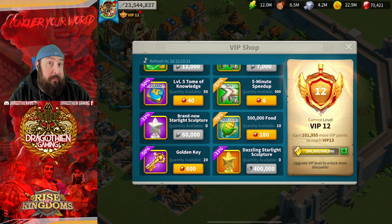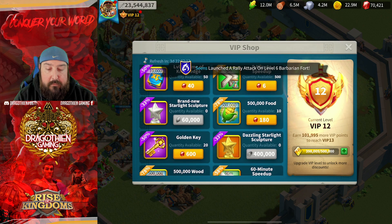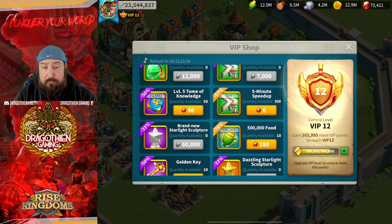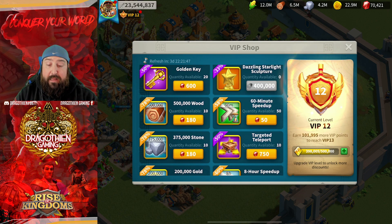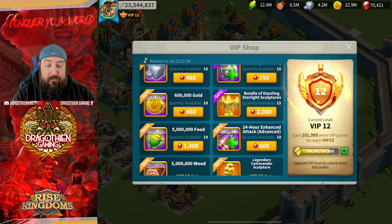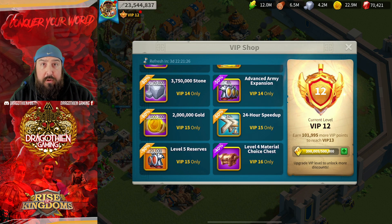I'm on my alt right now because I've already done this on my main, but I want to show you how to do it. Looking at the VIP shop speed ups — for the five minute speed ups, the value is over one gem per minute: five minutes for six gems, that's 1.2 gems per minute. The 60-minute is less than one gem per minute at 50 gems. The eight-hour equates to 0.5 gems per minute, and the 24-hour is likely around 0.25-0.3 gems per minute.